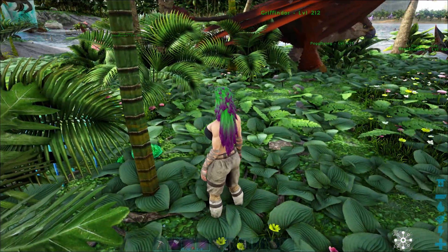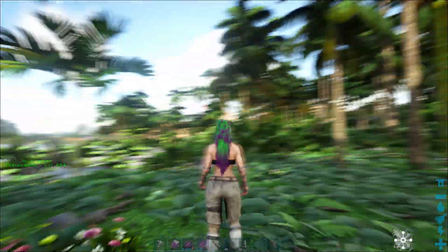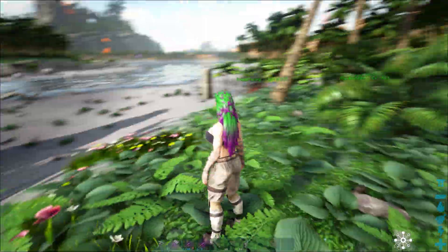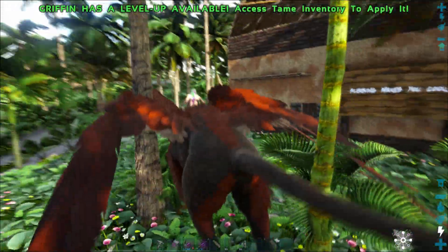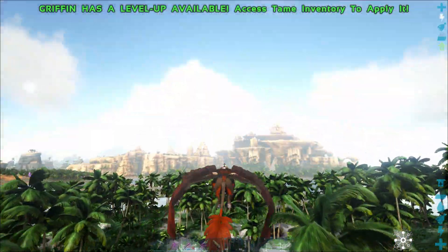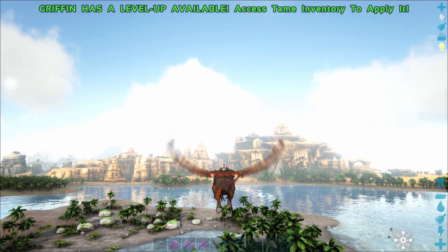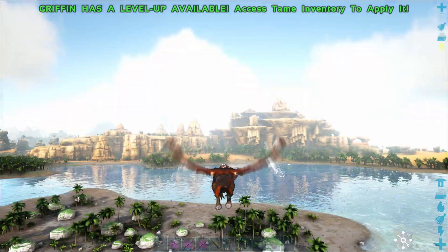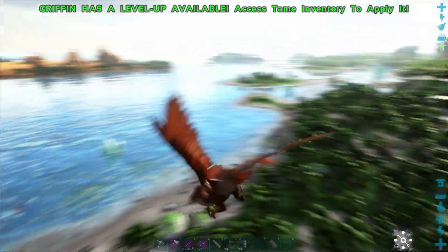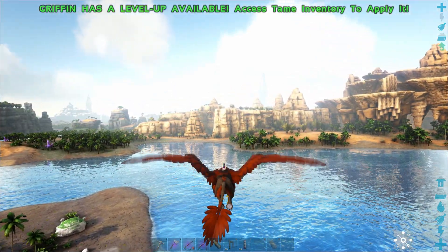So without further ado, you might notice a few changes. First of all, we are on a completely different part of the island, and that was because my Giga farm and the Dimetrodon farm was getting completely out of control. So instead of just turning off the breeding, the mating, I just decided to abandon this side of the map forever and chose this new place to settle a base and maybe have a little bit more luck on the tames.